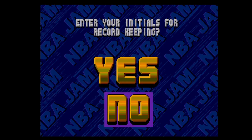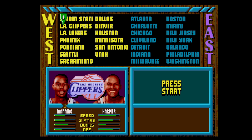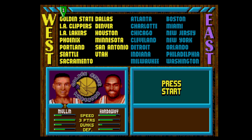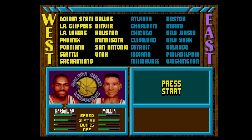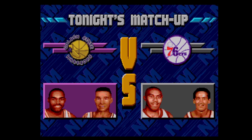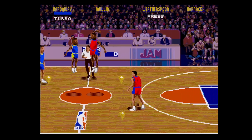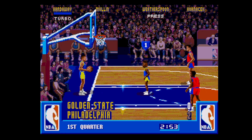I don't need to enter my initials. Okay so we've got our teams - I'm going to be Golden State. Let's get into the game here versus the other team. Right, okay - where am I? I'm the blue shirt.